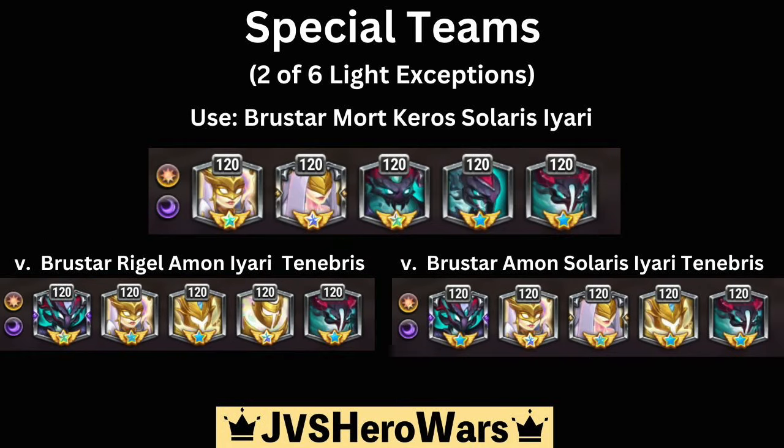For the other two light exceptions, the team you're going to want to use is Brewster, Mort, Kiro, Solaris, and Iari, to beat those other two combinations: Brewster, Amon, Solaris, Iari, and Tenebris; and Brewster, Rigel, Amon, Iari, and Tenebris.